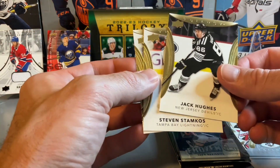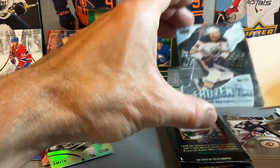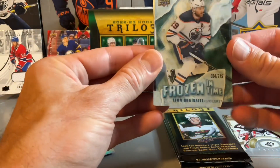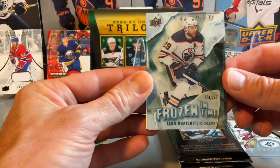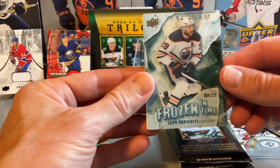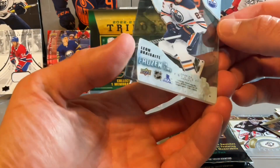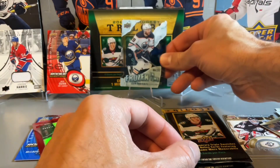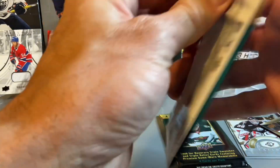There's a Leon Draisaitl Frozen in Time numbered out of 275 — kind of strange numbering on that one. Behind that is the base of Hughes, Stamkos, and Patrick Laine. Really like that Frozen in Time of Leon Draisaitl as an Oilers fan — a nice classic card. Nicest card of today's break, I would say. A nice one to add to the PC.